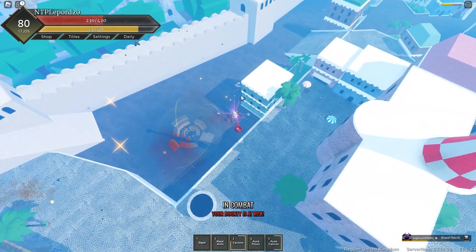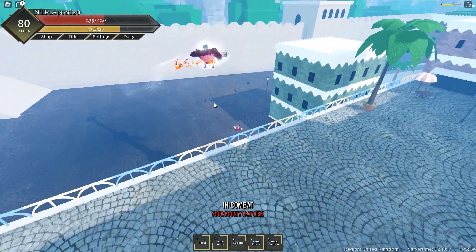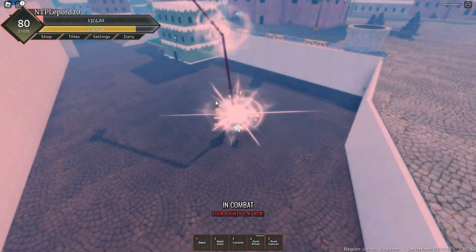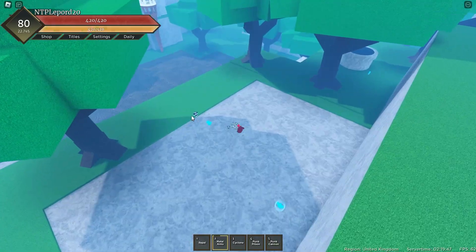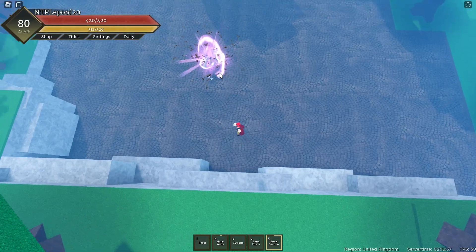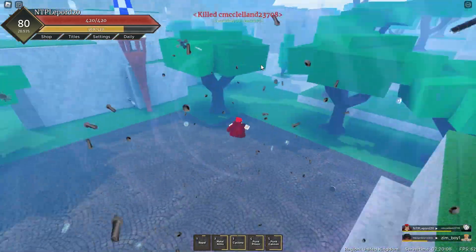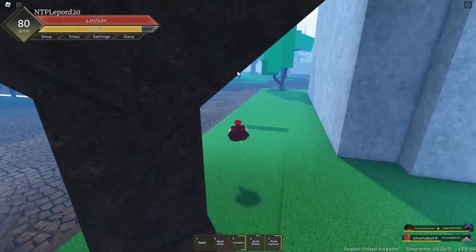That guy took my kill. Use Metal Arms — it's such an insane move. TS Rubber is kind of annoying to fight against, so I gotta watch out. There's a guy right here — let's fight him. Land on him, suck him in, use Metal Arms straight away, lift him up into the sky. Magnet fruit is so fun to play with.